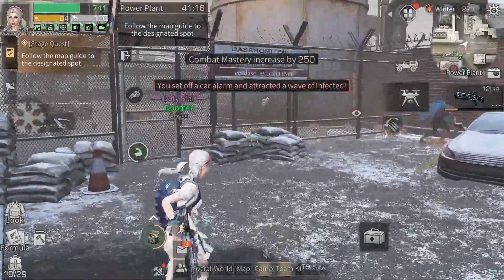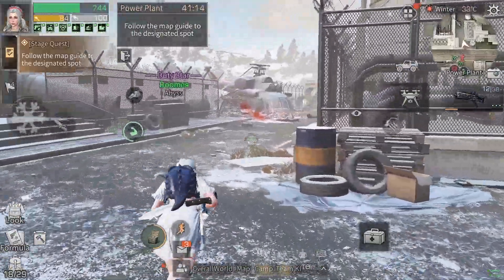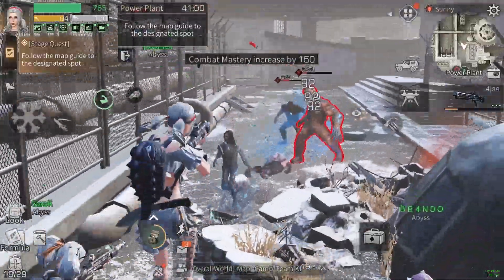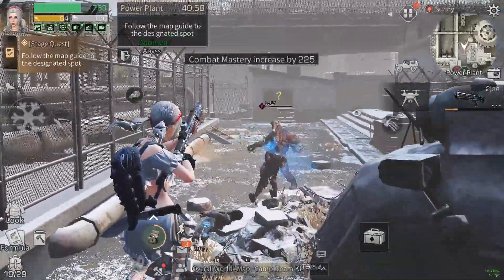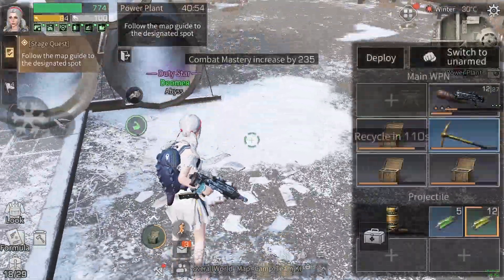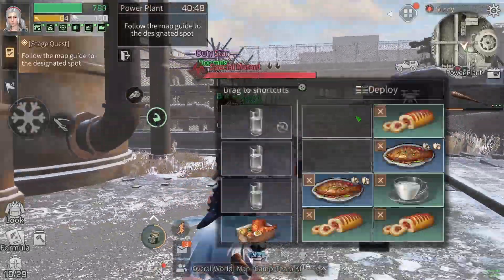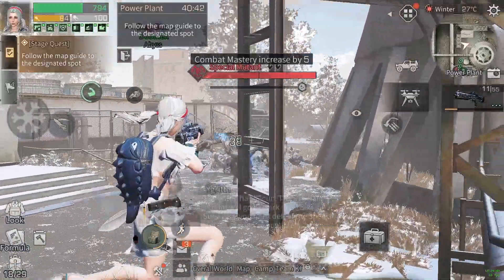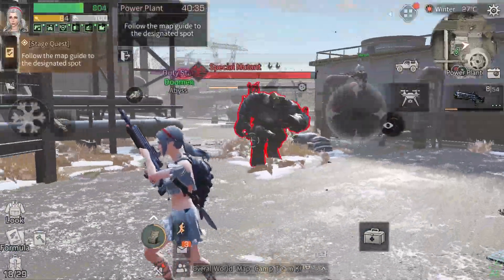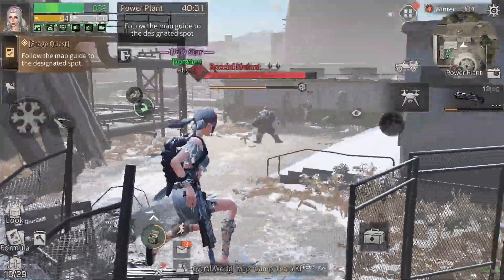I set off a car alarm — that's not good. Try to not touch cars because that's gonna hurt; a couple zombies are gonna spawn. Try not to do that. Here's the boss — the boss is gonna be a pain to kill but we should be fine. We can bait him around; this is the best spot to fight him safely.